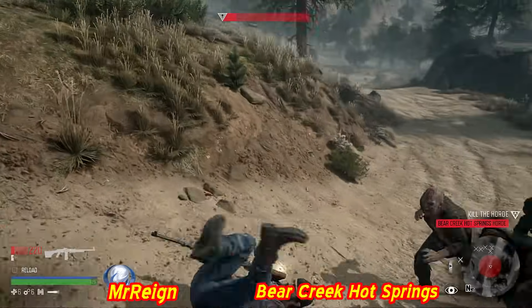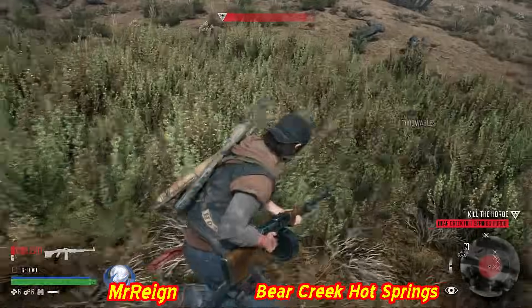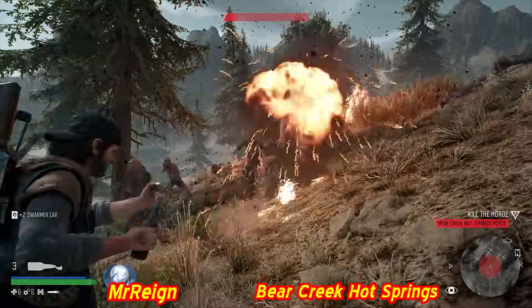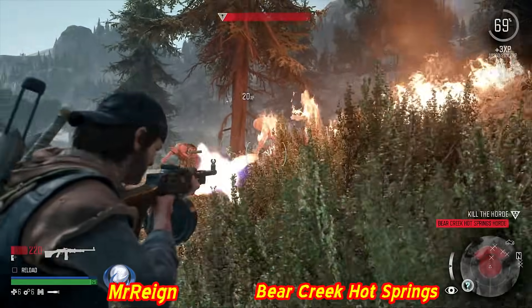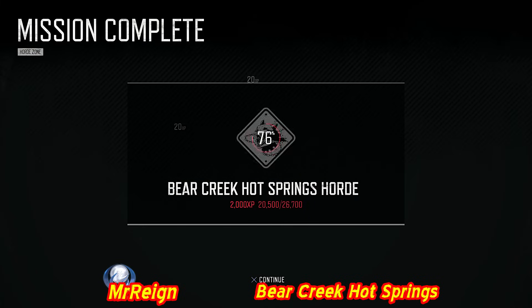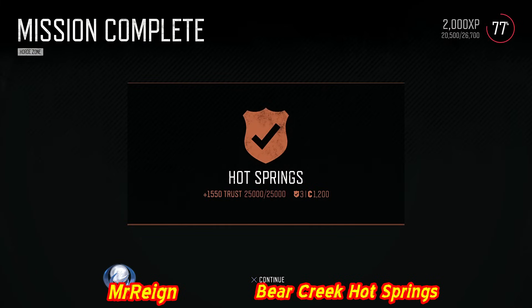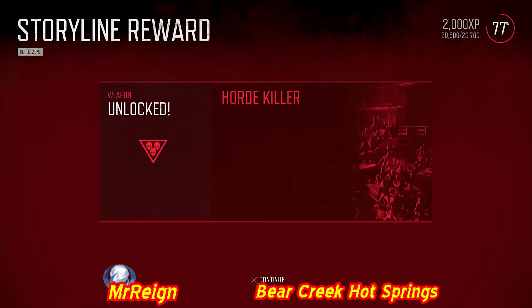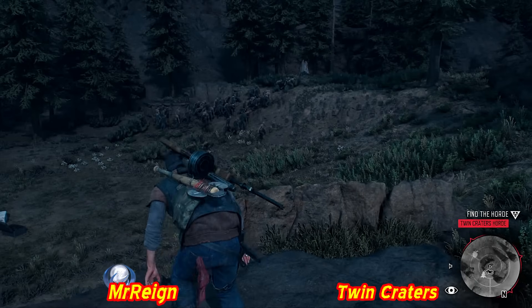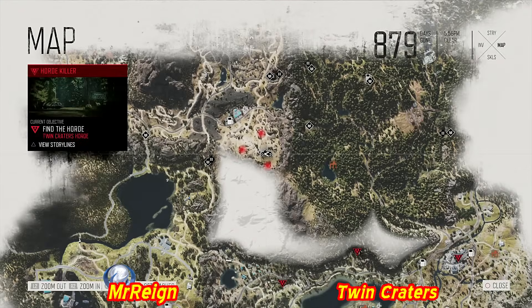Want to try the auto shotgun on hard mode - if enemies don't die as easily, different weapons need to be utilized. The RPD is monstrous with the biggest clip by far. The weapon unlocked from horde completion is the MG45 or MG55 - only about 70-round clip. Bear Creek Hot Springs horde done - another horde killer unlock, IDF Pup unlocked. Next: Twin Craters horde, the last Belknap horde.